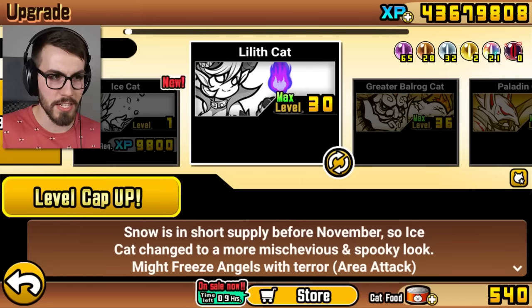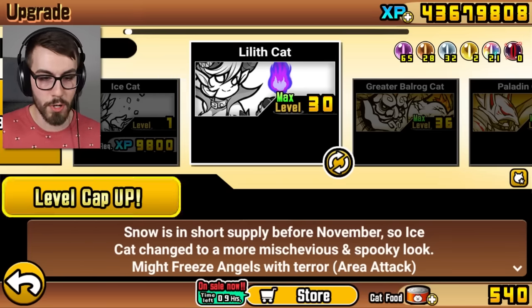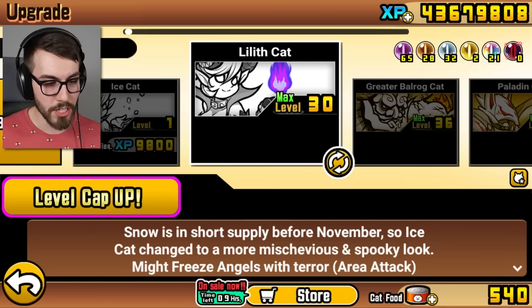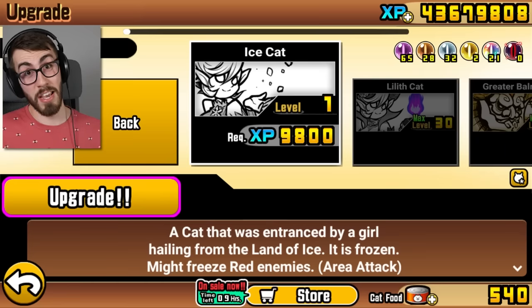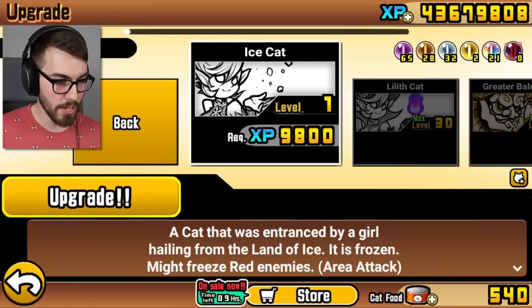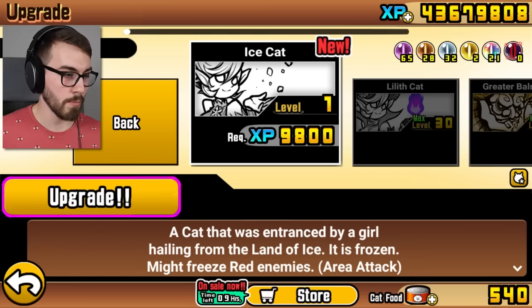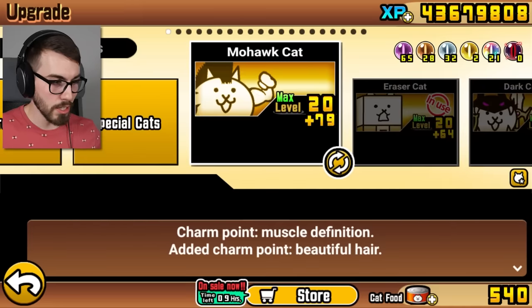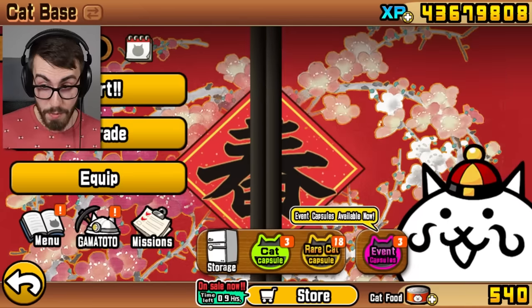Okay, so Lilith is a different version of Ice Cat. It says here, 'Snow is in short supply before November, so Ice Cat changed to a more mischievous and spooky look.' So this is the Halloween version of Ice Cat. A cat that was entranced by a girl hailing from the land of ice — it is frozen, might freeze red enemies. Okay, I'm gonna leave you alone — not gonna give you any XP, even though I have a whole bunch. I have a job to do.